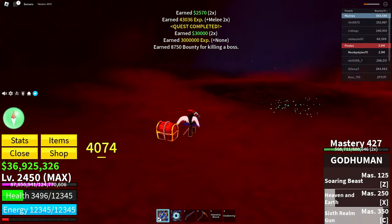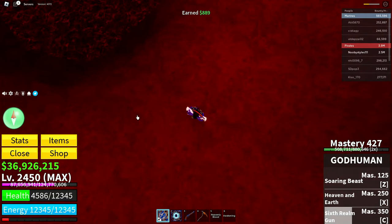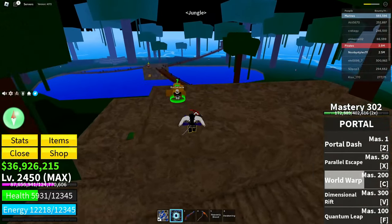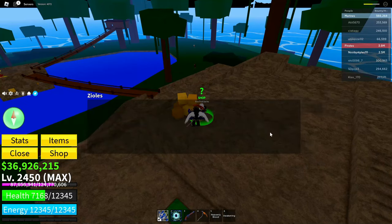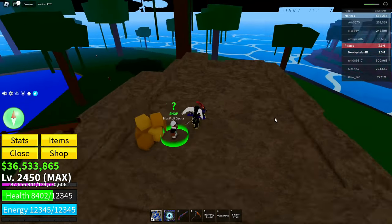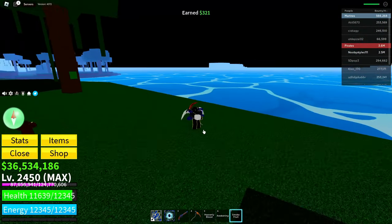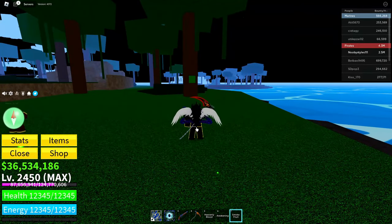After killing the boss, return to the blocks fruit gacha. Click the NPC, click all right, click random fruit, and this time click buy. You need enough money to buy a fruit. I got the smoke fruit. If you have a permanent fruit currently equipped, go ahead and eat the fruit you just got — I have the portal fruit equipped so I'll eat the smoke fruit.